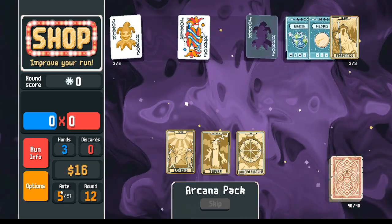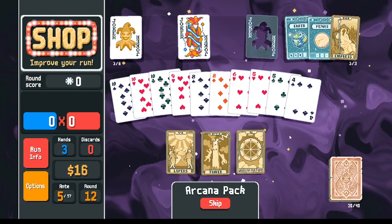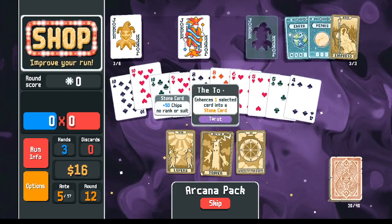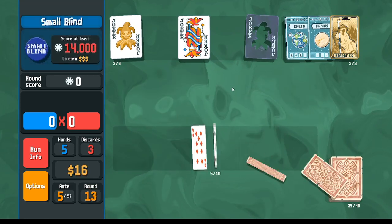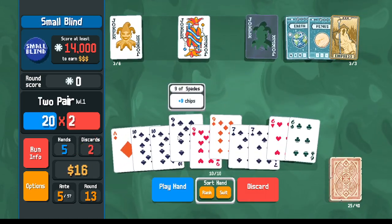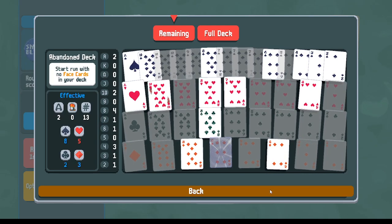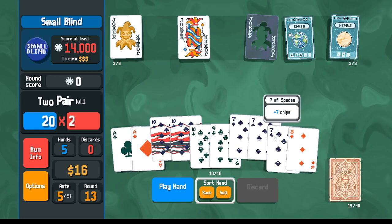We're in Ante 5 now so we can be a little more liberal about spending money. Lovers to make it easier for our flush house — let's try that. We're on eights, tens and sevens, so maybe I can make this a ten of hearts — there we go. Looking for tens and sevens — we have the sevens, we have the tens. Between these we've got more tens in the deck because we used the Death card. Let's make these into mult cards so we can see how much this is worth.